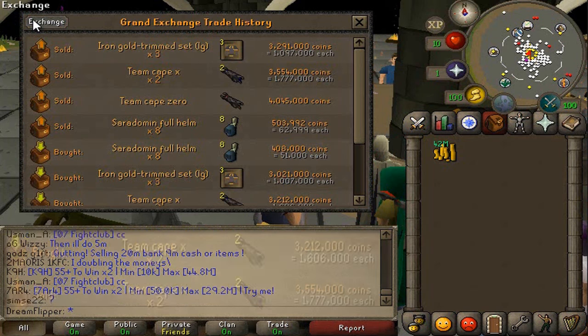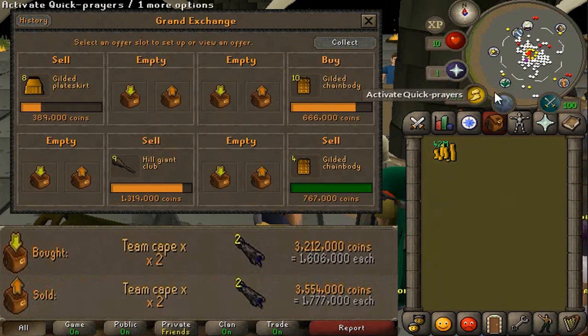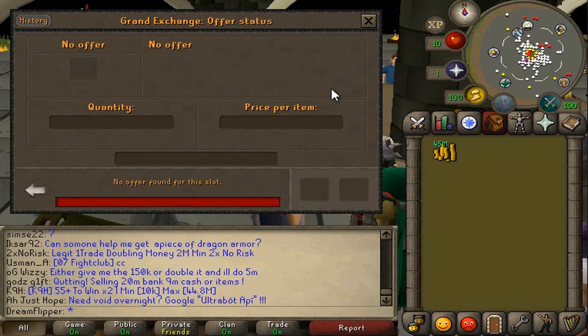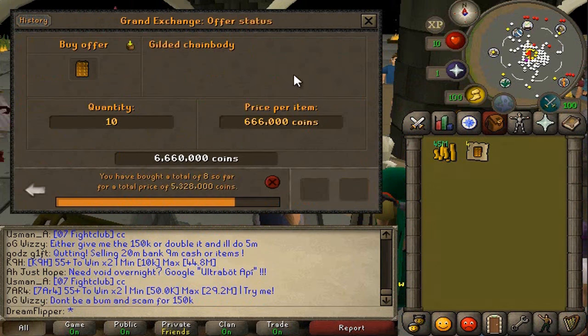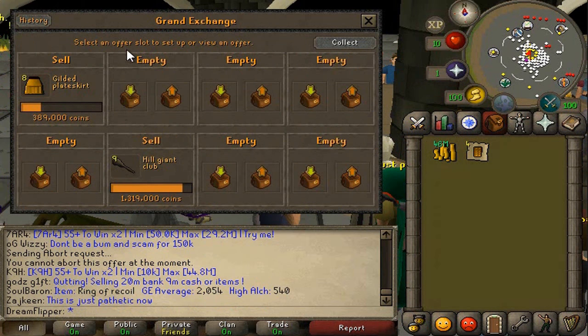And the Team Cape X's as well - got 171k on those and we got two of them, giving us 342k in profit. But in total we're probably getting close to 1.5, 1.6 mil in profit off of these flips. So really nice. And pretty excited to try some of these items again.